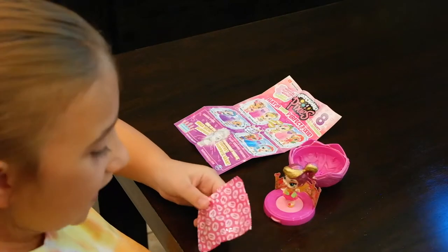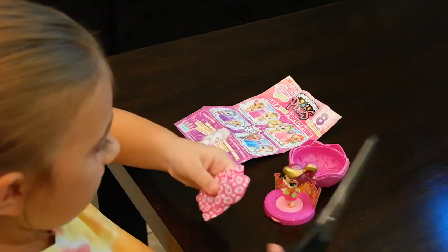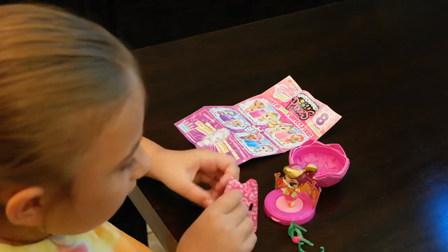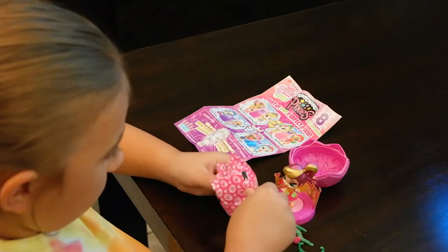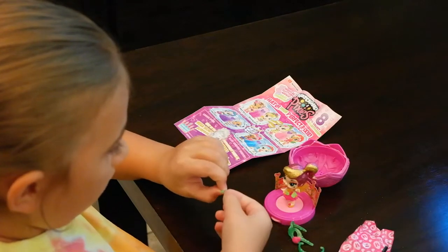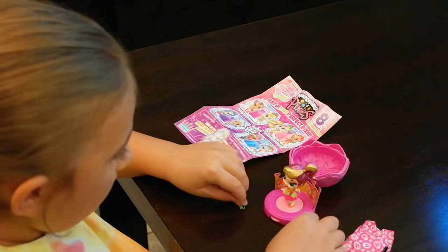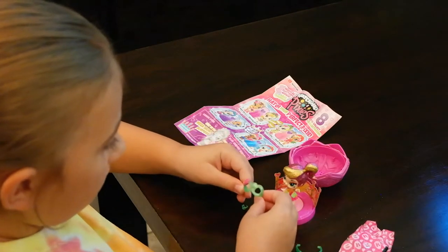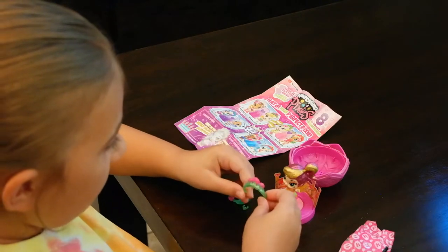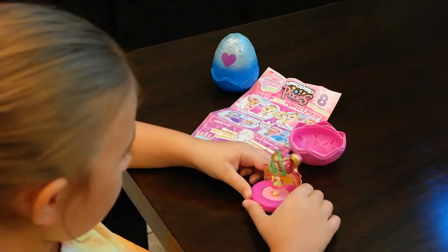So here is Glittering Gracie - let's get out all of her accessories! I wonder what's inside! Here's one more thing. We have a little flower necklace - how adorable, it's kind of hard to see though! Then we have an adorable mask, and last we have a little crown. Let's get her dressed! Here she is, she's so cute!